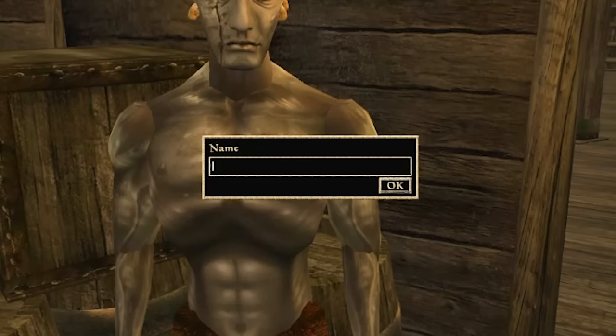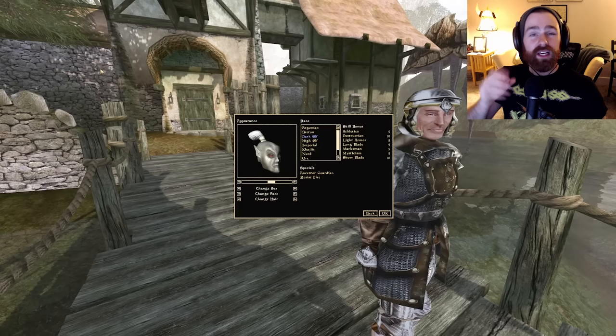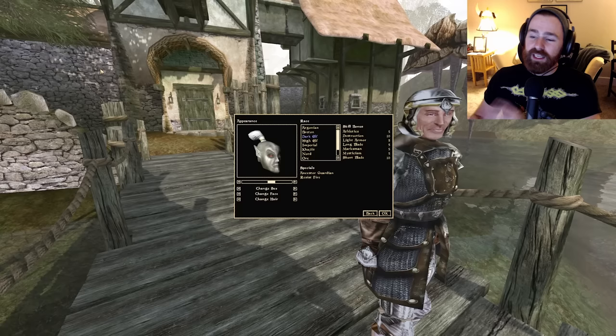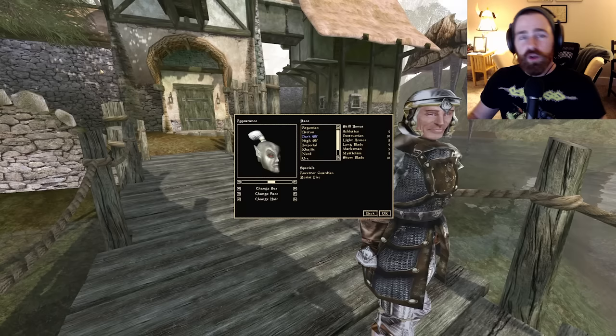We're going to harken back to the most famous Witcher of all and name ourselves Gerald — which is only one letter different but feels completely wrong. Before we hop into the race breakdown for our Spellsword character, I want to reinforce the theme of this build: a traditional Spellsword going 50-50 — 50% spell, 50% sword, between the physical and magical aspects. We need a character focused on balance.